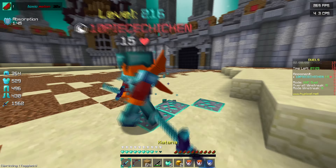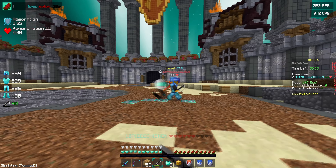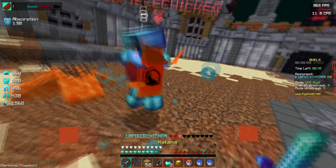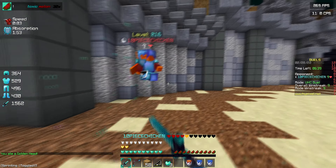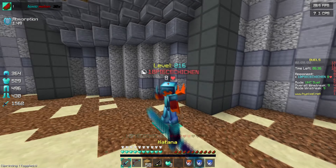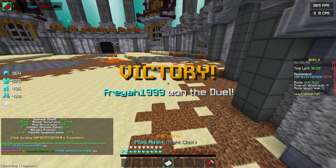Let's see if we can kill this guy. Something that annoys me is that I know I'm going to win this duel and this guy is sweating — it's just a waste of time. He's trying to conserve golden heads and stuff, but I'll eat one on full health and I'll still win. That's toxic, I know, but it's just the reality of this game. And he's dead. What are you doing? 10 piece chicken — good name.